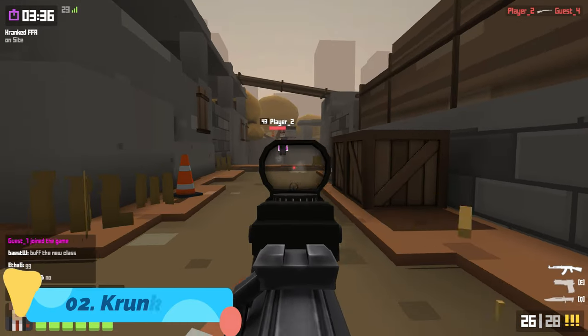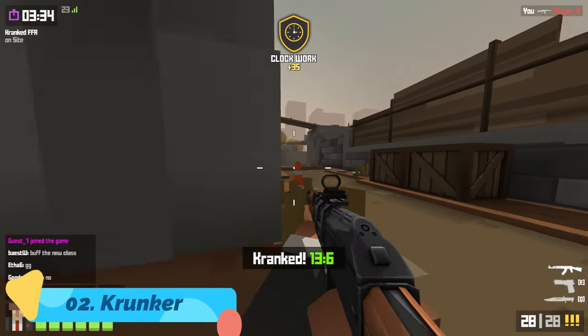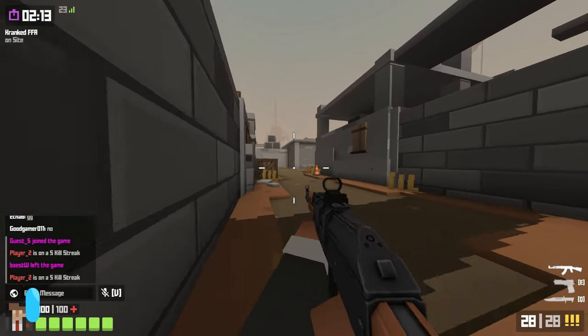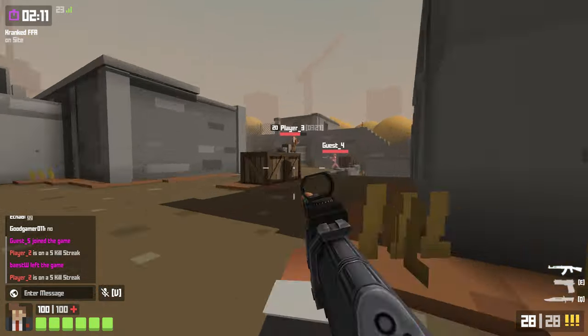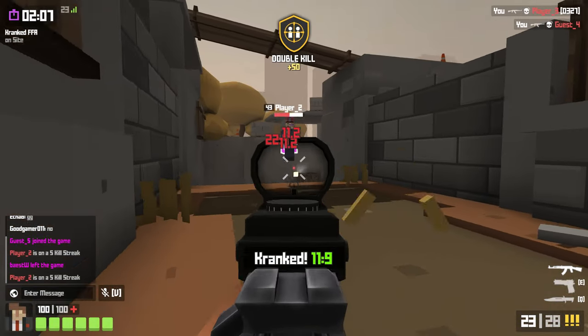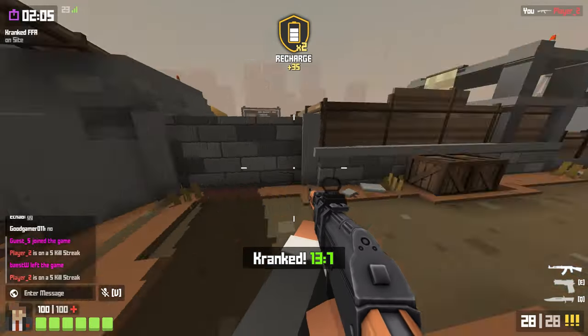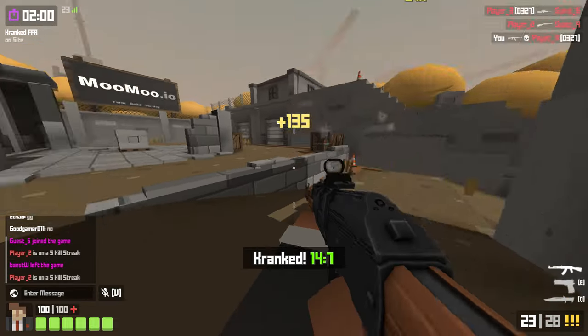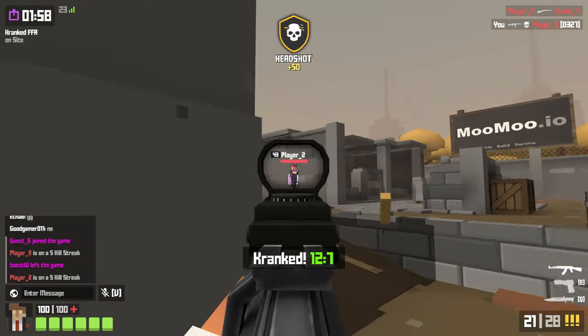At number two we have the most popular browser FPS game: Krunker, which is now also available on Steam. It's a browser FPS you can try on your web browser without downloading anything, filled with tons of casual and competitive game modes, mod support, beautiful Minecraft-style graphics, and extremely fast-paced gameplay. Just go to Krunker.io or download it on Steam — it's an extremely fun FPS game.